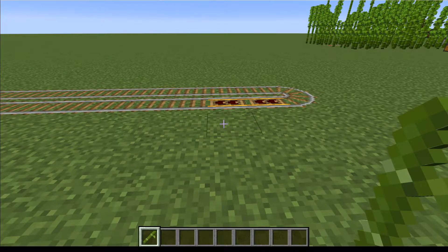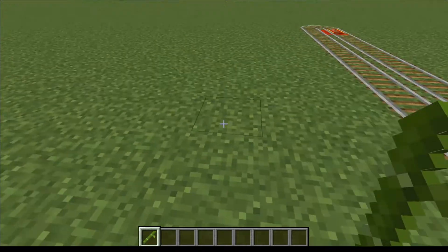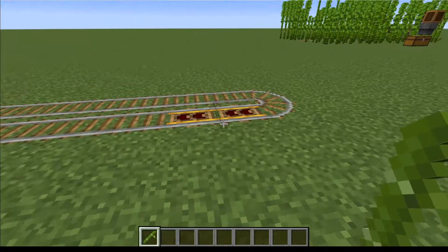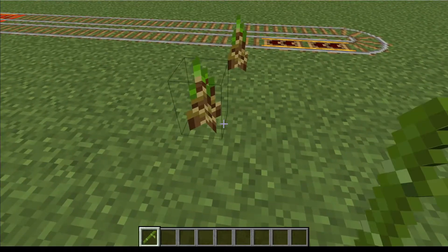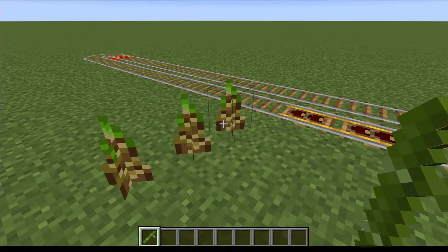Now we're going to be placing our bamboo on either side of our rails. We don't want to go behind, we only want to use the sides. I'm also going to place the bamboo in front of the controller rail and not to the side of the controller rail because it will make it turn when you flip it on and off.